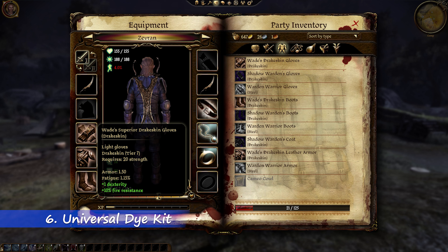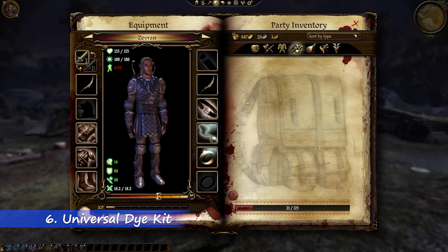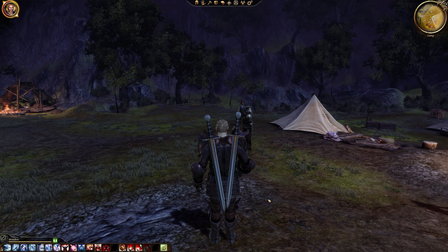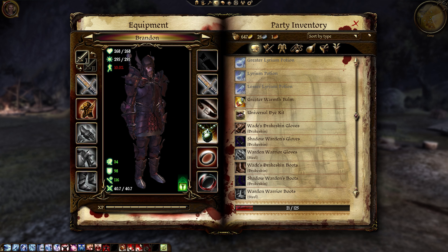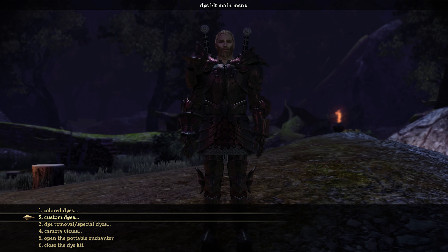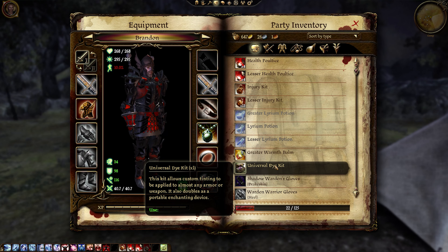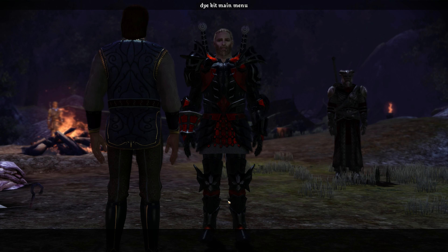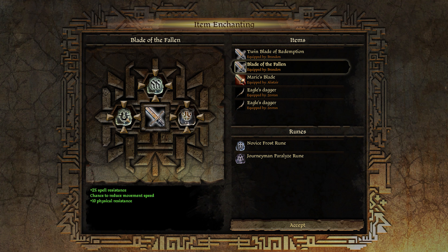Now coming in at number 6, we have the Universal Die Kit mod. This mod is a great quality of life improvement mod that basically adds the function to change and edit any of the base game armors to have whatever colour scheme or style that we as the players could ever want. So if you wanted all of your party members to have black and red outfits for example, you can absolutely do that with this mod. And this mod has the added benefit of also allowing you to access the enchantment menu regardless of where you are in the world, so instead of having to return to camp to change or swap out enchantments, this mod gives you the ability to do it wherever and whenever you want — which is a must have and excellent quality of life improvement for Dragon Age Origins.